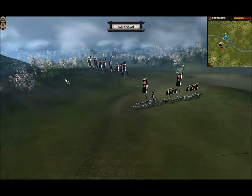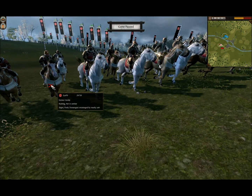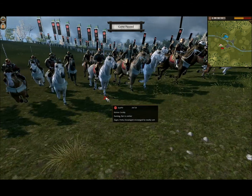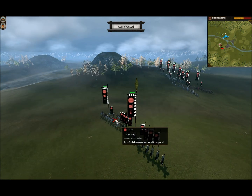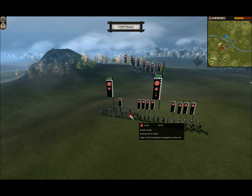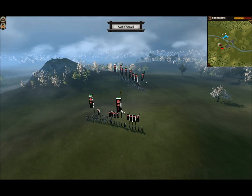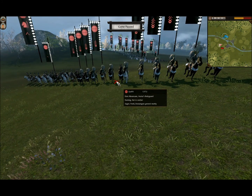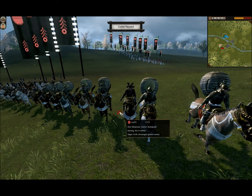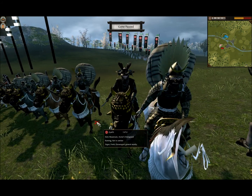Now let's take a look at my opponent's army, and you'll see why it's kind of even. First off, he has a katana cavalry over here, and these guys are very deadly — very good cavalry. That's why I said it's kind of even, because he does have this amazing cavalry. They are one-chevron katana cavalry, so they're very, very good. Then he has his avatar's bodyguard, named Date Masamuni. He does not have the bow, so he's actually sporting some armor — pretty cool.